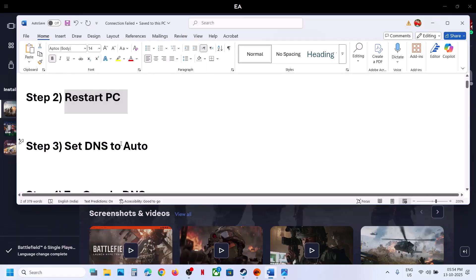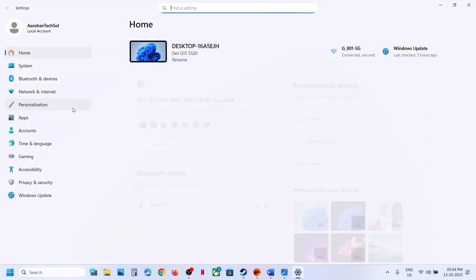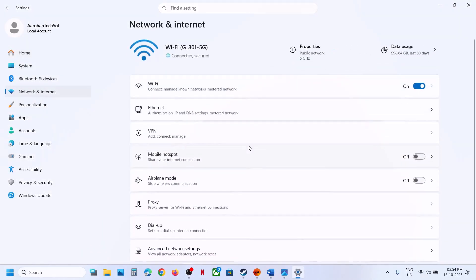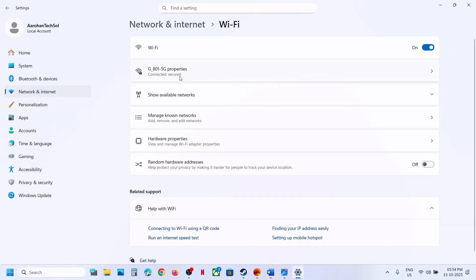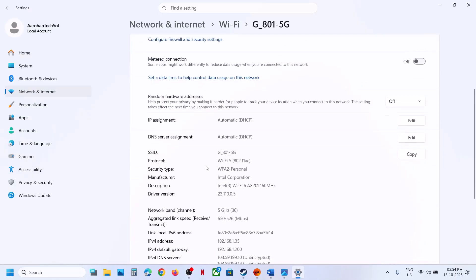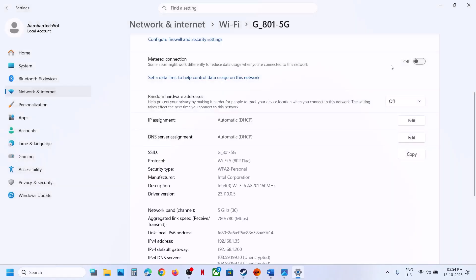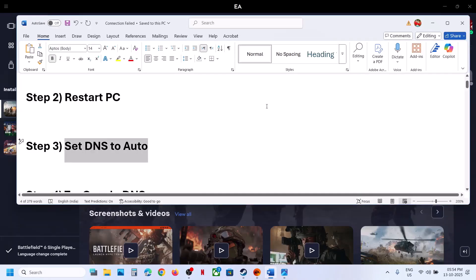Next, set DNS to auto. Open Windows Settings and go to Network and Internet. If you are using Ethernet, click on Ethernet; if Wi-Fi, select Wi-Fi. Select your network and scroll down. You will see DNS server assignment — click on Edit, make sure Automatic DHCP is selected, click Save, restart your computer, and then relaunch the game.